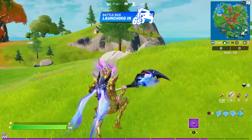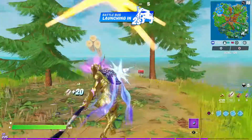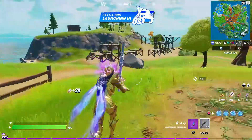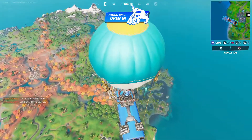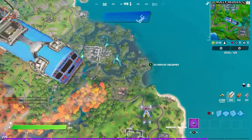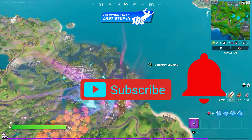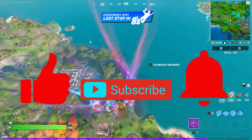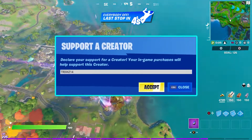Welcome back to the channel, hope you guys are having a great day. In today's video we got some more foreshadowing challenges, and this one is going to use CB radios — I'm going to be showing you all five locations. If you're new to the channel, make sure to hit subscribe, turn on notifications, and give this video a big like. If you're purchasing anything in the item shop, feel free to use code tricks14.